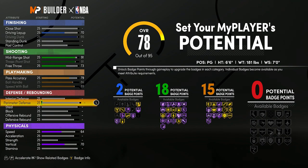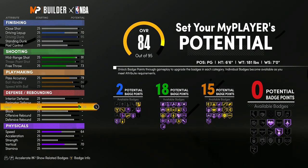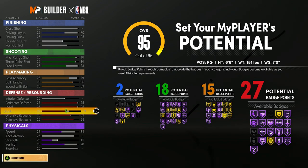Now on to the defensive side of things. Before I get into upgrading defense, remember last year how after you made a build it would give you like 420 upgrades and each slot was one upgrade? Well this year it's not like that — there is no amount of upgrades, it's just overall. Once this build reaches 95, I can't upgrade anything else. Watch this: when I max my steal, my build goes to an 84. Then I max my perimeter defense and defensive rebound, and boom — I'm already at 95.